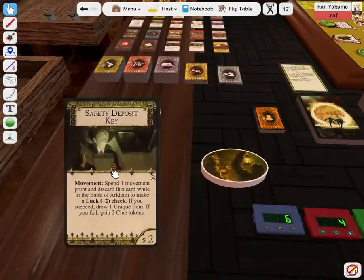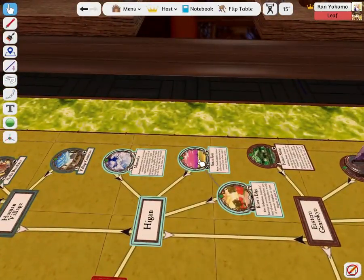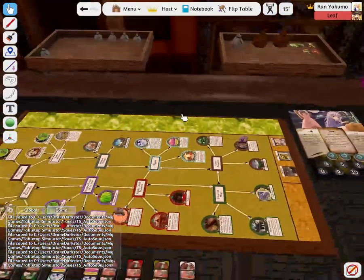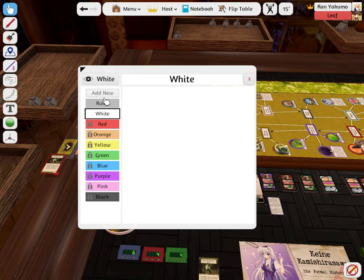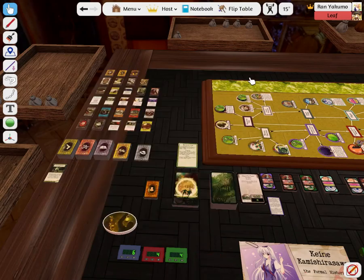The Bank of Arkham is at Sanzu River, which I thought was all the way at the opposite end, but it's actually quite nearby. I still have to roll two dice and hope I succeed, but it's not too bad. The other two cards get discarded because I can only buy one at a time. Yep, you can only purchase one. All right, it is your turn.